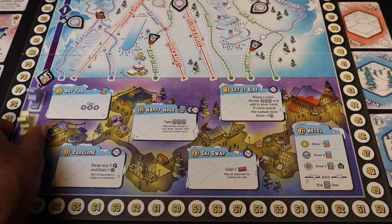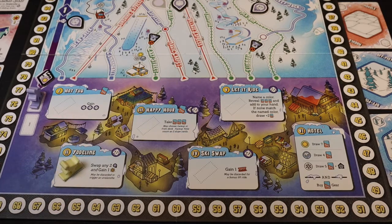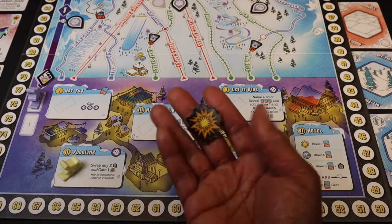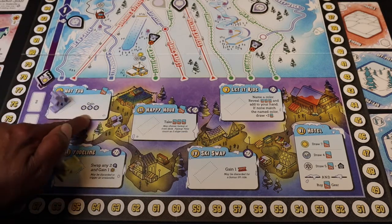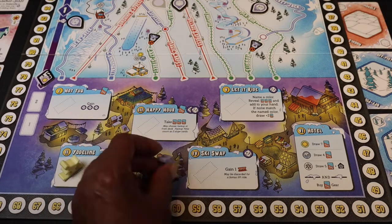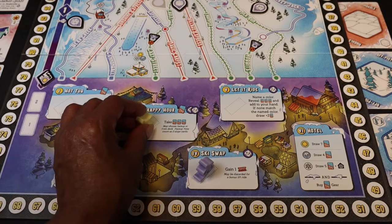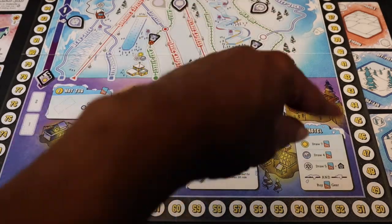Let's say this skier decides they're going to do some yodeling. They go there and once there, no one else can go — there's only one spot. For yodeling, you pay one fame and you can swap any two style bonus tokens out on the map, then gain one explosion token. This player decides to visit the hot tub — they discard one card and get three fame. Now whoever's furthest left goes again, so this player decides to go to the ski swap — they spend a fame and gain one ticket token.